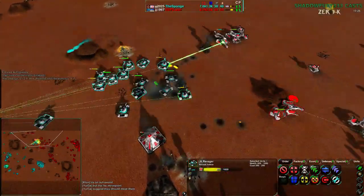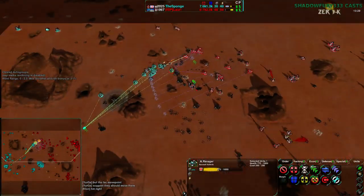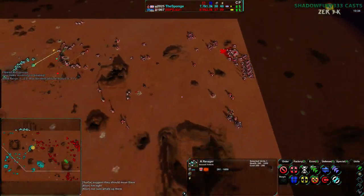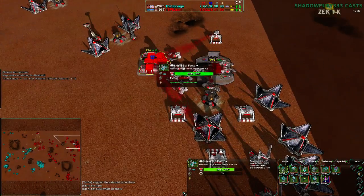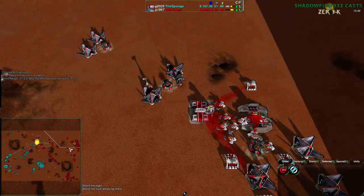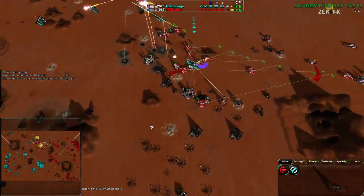Still getting clumped up — that's a bit of a problem for them. Those Scalpels do wonders against clumped up units. It's not doing a bunch of good — this game is far from over. But the thing is Lowry isn't really reacting to the air. No, he's going for shield bot factory. I think he wants to make Shields or Felonball probably.